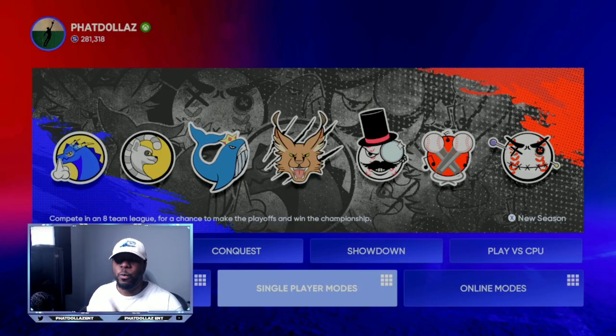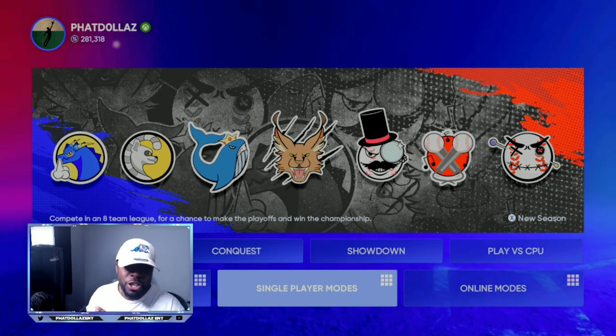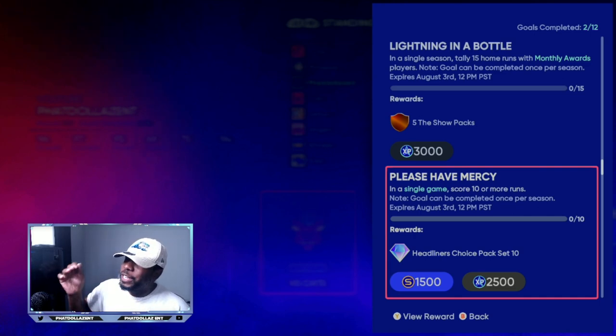The number one thing we're going to go over is the Mini Seasons method. Now this is not how you're going to be making the stubs, but inside Mini Seasons, if you go right here and you score 10 or more runs in a single game on rookie difficulty, as soon as you get 10 runs you exit out. You're going to get a Headliners Choice Pack Set 10, and in that Headliners pack you're either going to get something super glitchy or you're going to be getting some silvers.